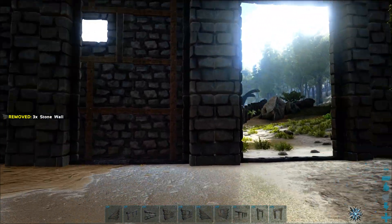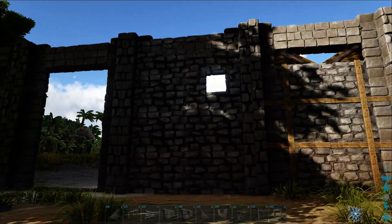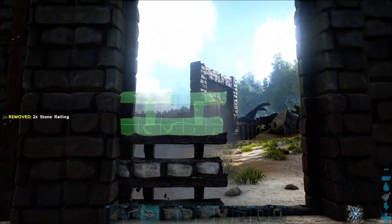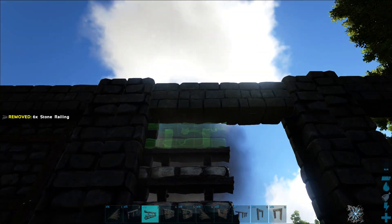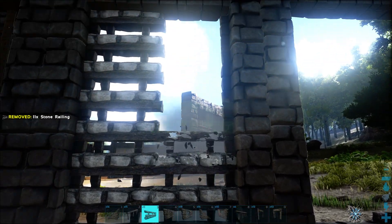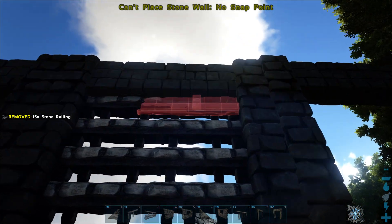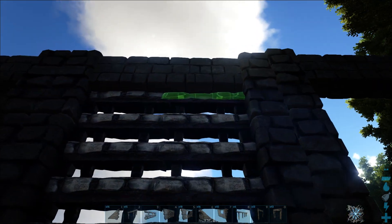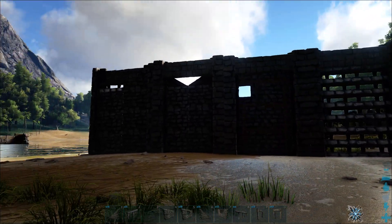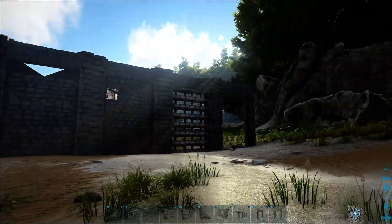We've got a nice little window spot. I'm going to show you a little later — if you put some ceilings and stairwells back here, you can make little gun points out of that or various different things with your holes. The railings, especially on S+, can be switched to a half wall, which makes for quite an exciting build where you get a little bit more flexibility. Not everything's a full piece, and I'm a big S+ fan. It's installed on all our servers.